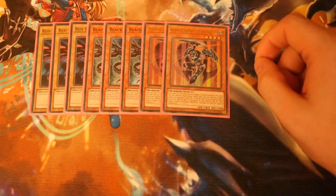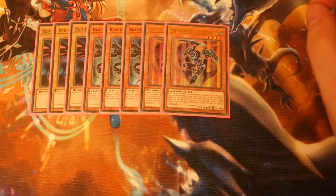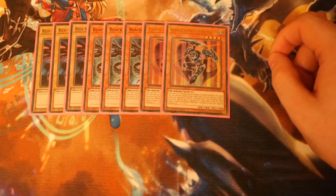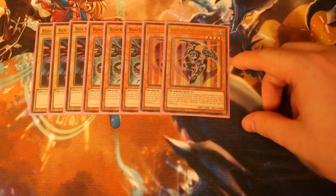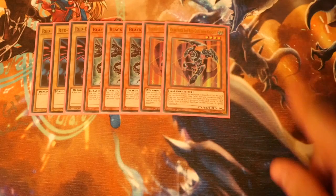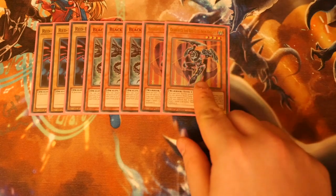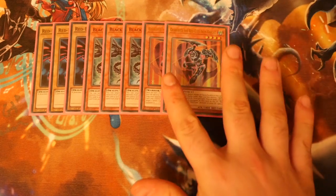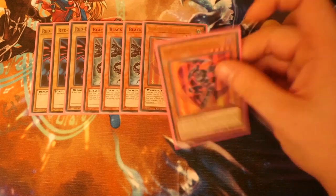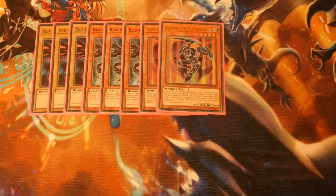Gear Freed is once per turn: if your opponent equips an equip card to this card, you can destroy the equip card and then destroy one spell or trap card your opponent controls. Once per turn, you can send one equipped card to the graveyard to special summon one level 7 or lower Red-Eyes monster from your graveyard. It gives you a lot of recyclability and revival. You can also play Reinforcement of the Army to search him out, or play a third copy.